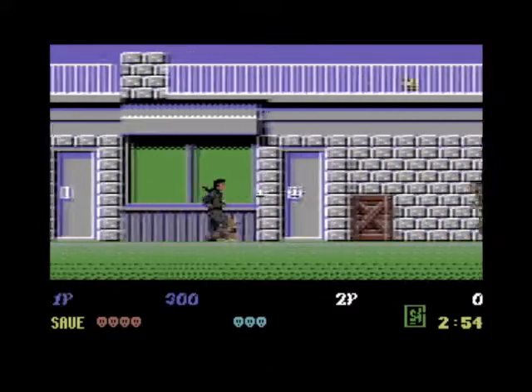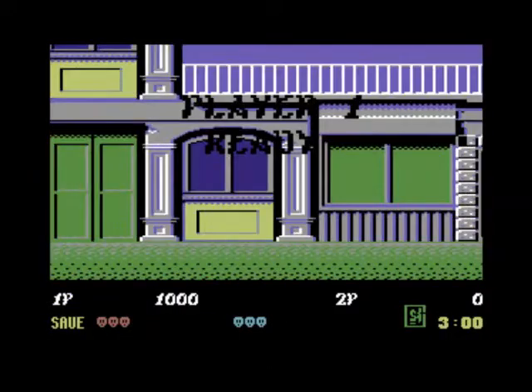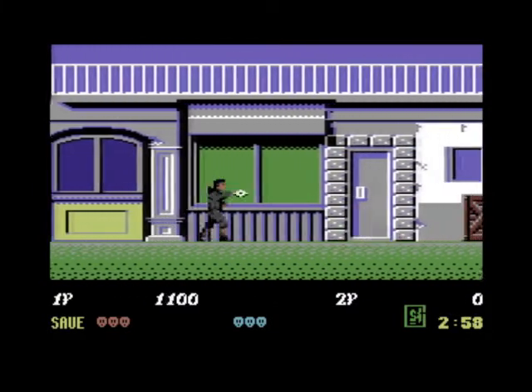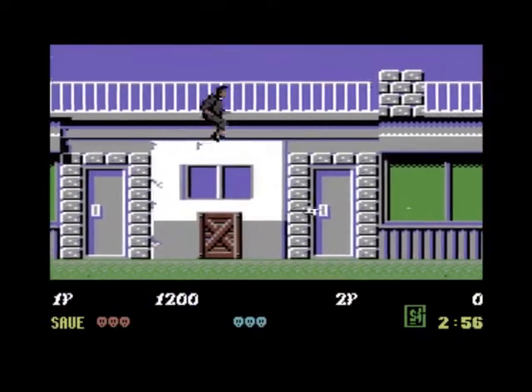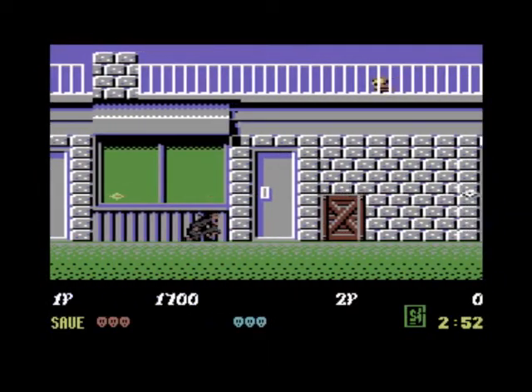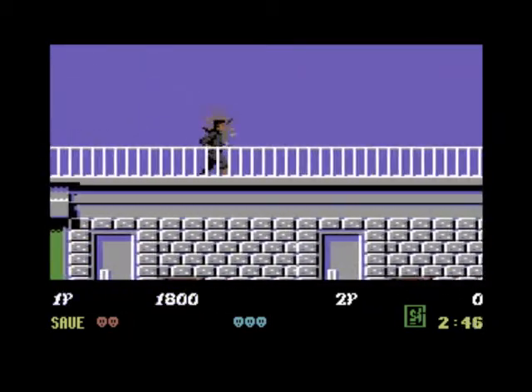Right, there's one. With the CPC version you hold down fire and push up. Why can't I do that with this? I want to go up - oh lucky there. Hold down fire, up - here we go. Eventually. It's not very responsive.